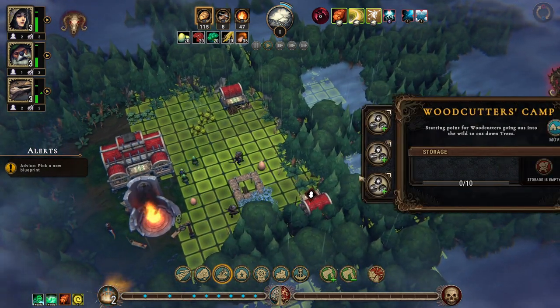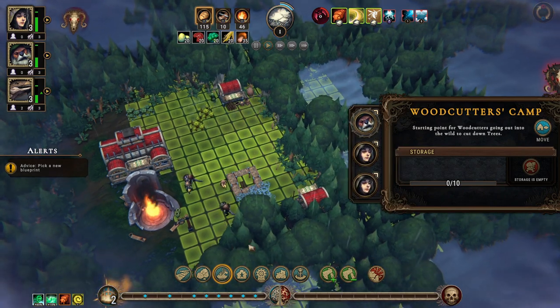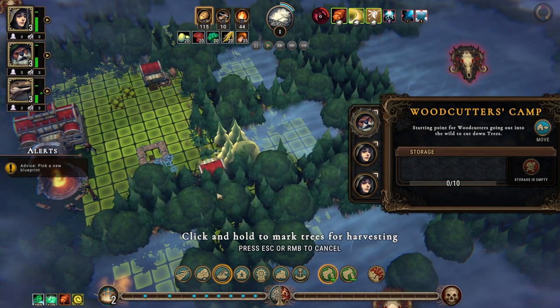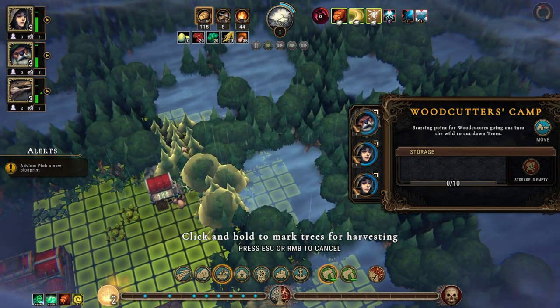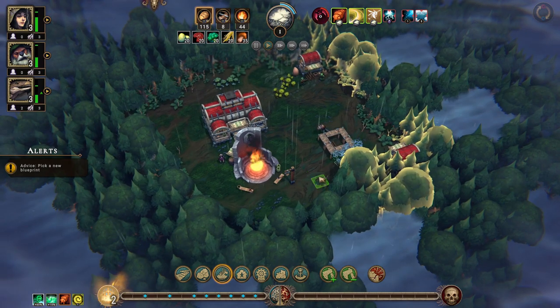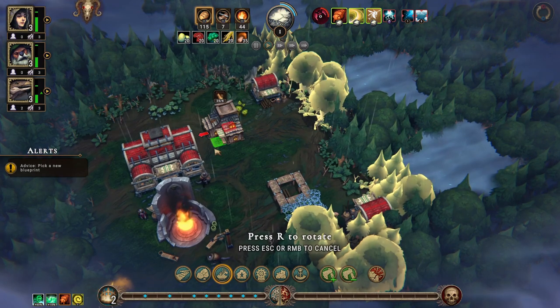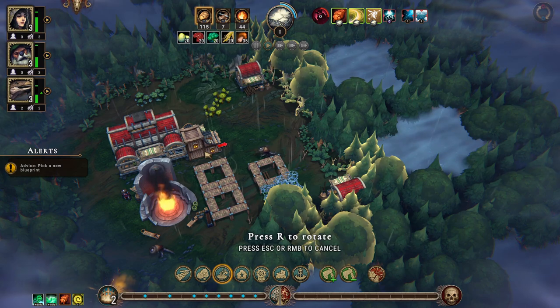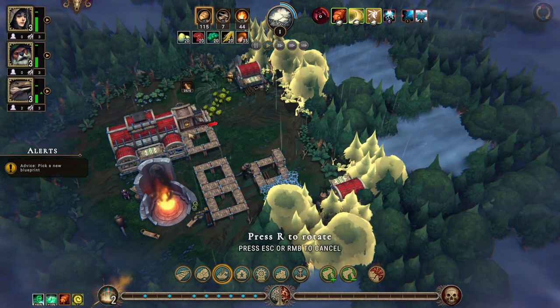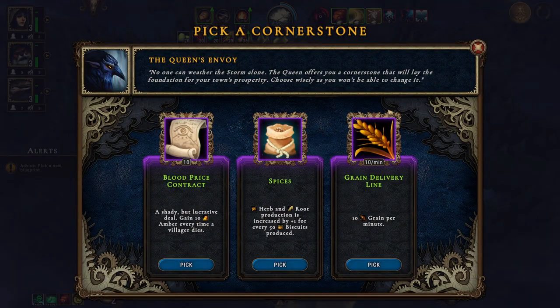Let's build the scavengers camp. We'll get a couple of beavers and a human in here. We'll mark this to be cleared and that to be cleared. Then we need to build some housing - right now we need three. One, two, three, four.